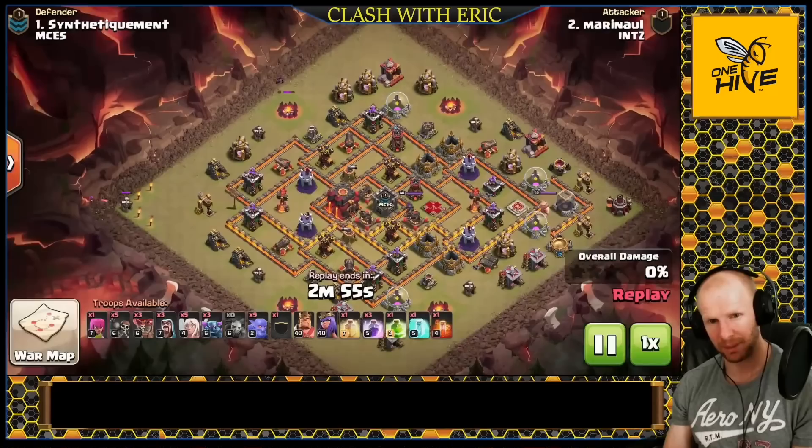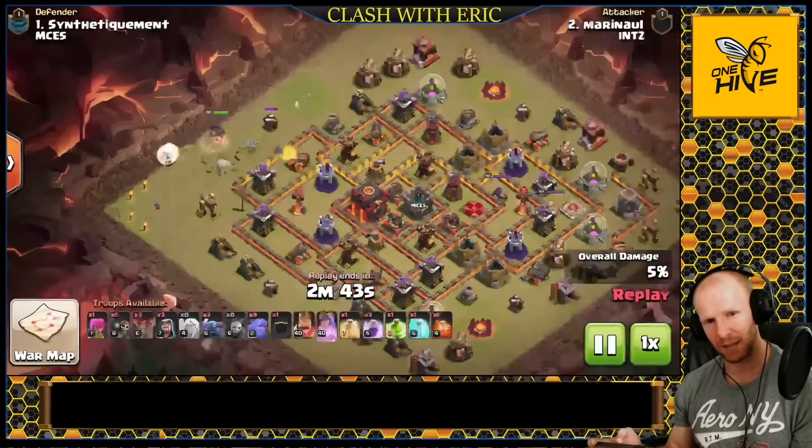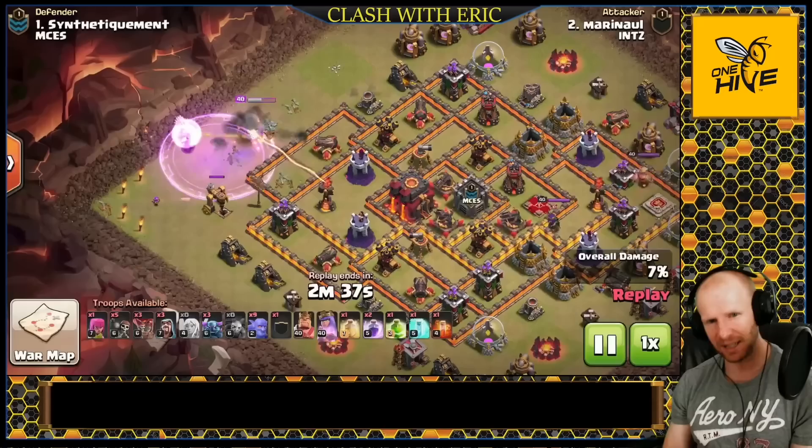Next up is the PEKKA smash attack. The PEKKA smash is very similar to the Falcon attack in how you set it up, but the big difference is instead of using Valkyries we're going to use PEKKAs, and we're going to use a jump to get them into the base. PEKKAs don't have the same splash damage as Valkyries to rip down multiple walls at the same time — they can only attack one wall at a time — so it's very important that you direct them through the base with jump spells.